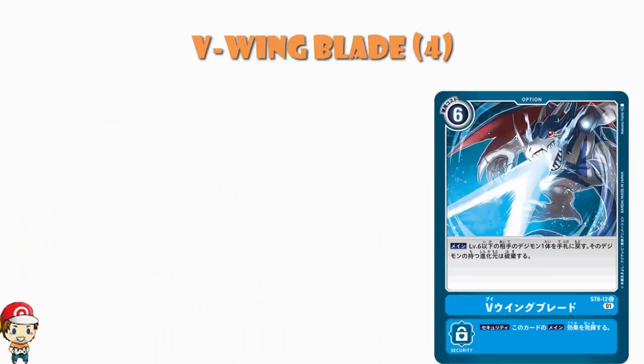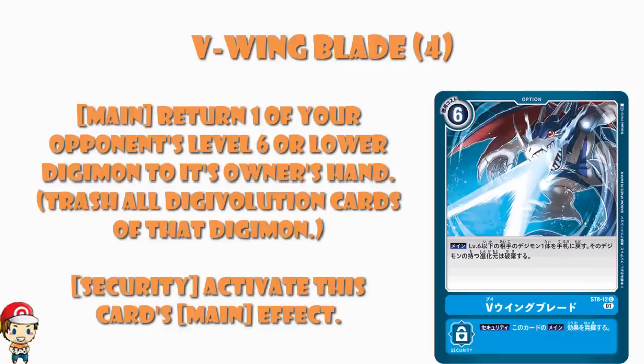V-Wing Blade is a 6-cost option card that returns an opponent's level 6 or lower Digimon to their hand. It's fine. It doesn't target level 7s, which is awkward, but it is a 6-cost card that will get a devastating level 6 off the field. It's cool, it's not great, it's not perfect, but I do kind of like it. I think there is a little bit of mileage here with V-Wing Blade.